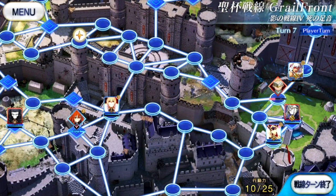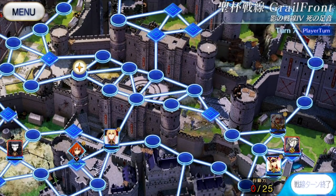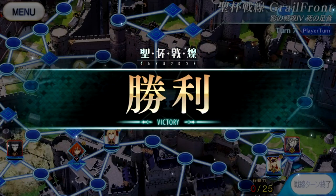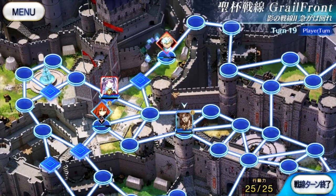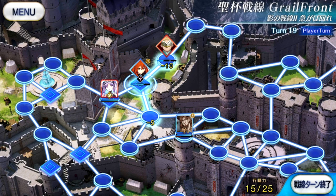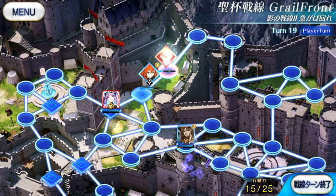It's an alternate game mode that we get instead of the usual exhibition quests. A Grailfront gives Grail fragments. By completing all the maps, you can get enough to fuse into a full Grail. Good deal. The core idea is that you've taken the field against another master and defeat them by either destroying all their servants or attacking their life points directly three times.